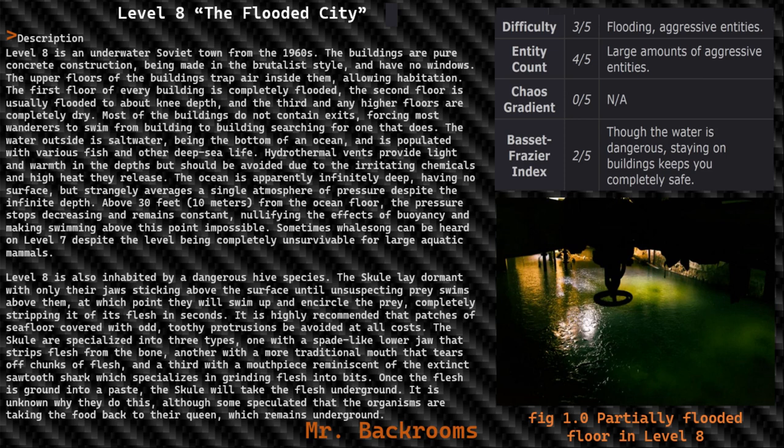Level Classification. Difficulty: 3 out of 5 — Flooding and Aggressive Entities. Entity count: 4 out of 5 — Large amounts of aggressive entities. Chaos Gradient: 0 out of 5 — Not applicable. Bassett-Fraser Index: 2 out of 5 — though the water is dangerous, staying on buildings keeps you completely safe.